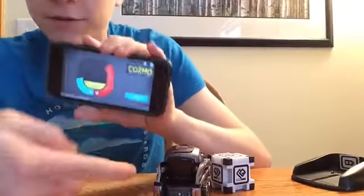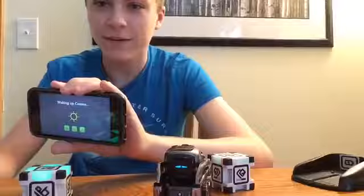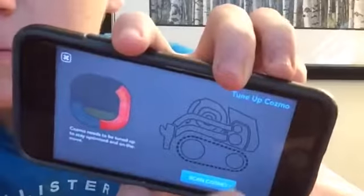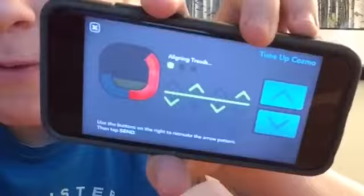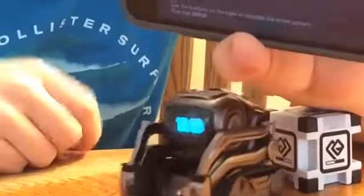We really need to work on some things. We need to connect him — just watch Cosmo. He's working! The cubes are lighting up — there we go, there's Cosmo. So first of all, you want to always keep your tune up. You want to scan it, and as you can see his treads need a tune-up. You can see the pattern: down, up, down, up. So down, up, down, up, and send it.